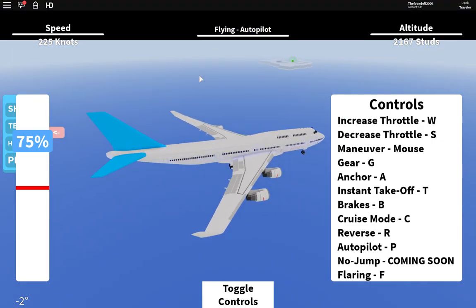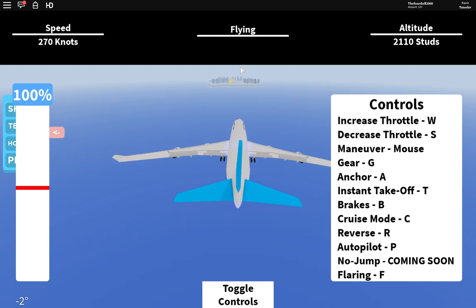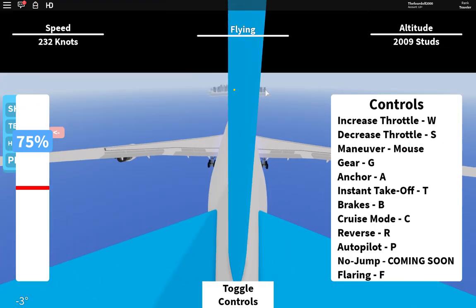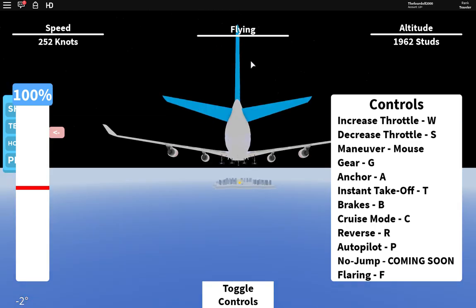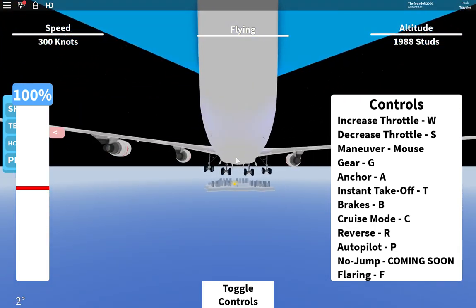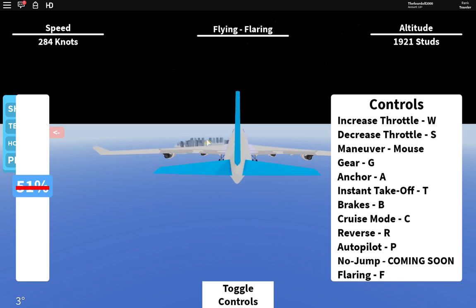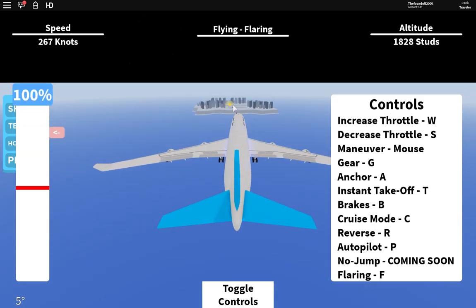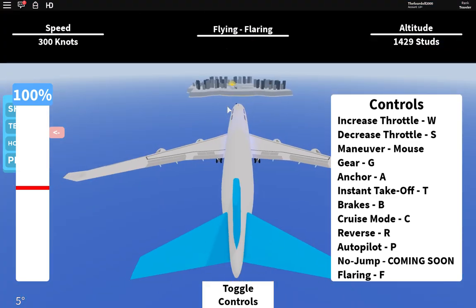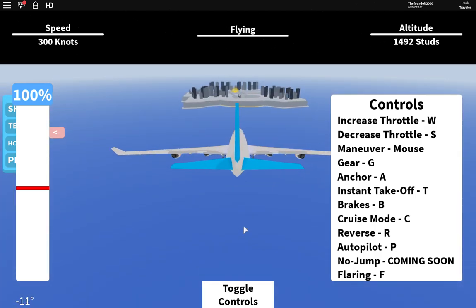I'm gonna head into that city. Autopilot will make it go slower but basically means I don't have to fly it. Anchor just stops it, which is basically a freeze. As for gear - it kind of flares. Flaring makes it straight.